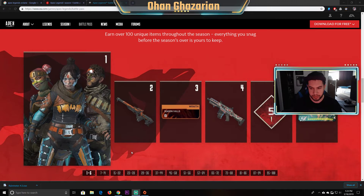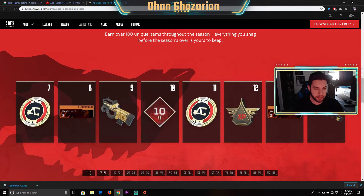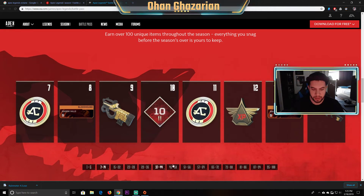Level 1 through 6 — nothing really special here other than the skins. I don't really care about the tags or the level 5 banner. You can earn credits here, get some more skins and XP boosts along with credits as you level up.